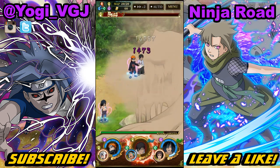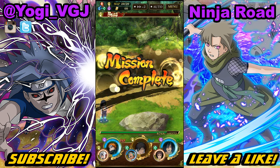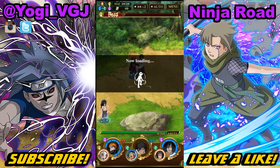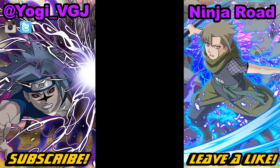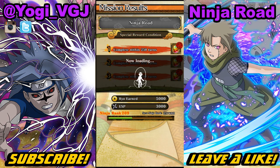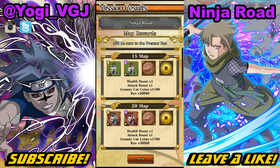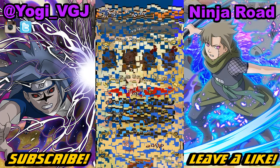Ninja Road Season 7 using only free-to-play ninja! As always you can replace any of these ninja with a banner character that does the same job. If you got the Sannin Tsunade, she's definitely a good replacement for Rasa. If you enjoyed the video and this helped you out, don't forget to leave a like, drop a comment, and subscribe. Peace!